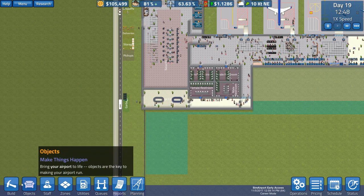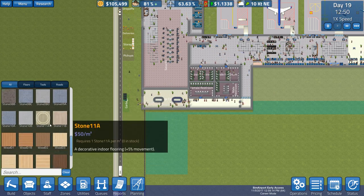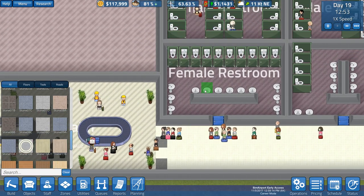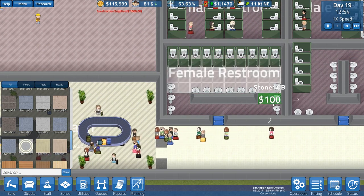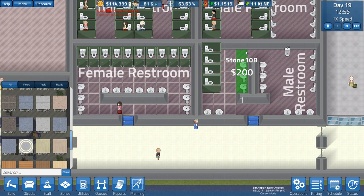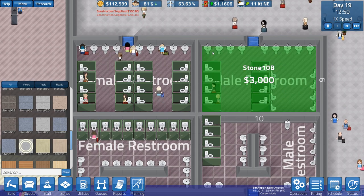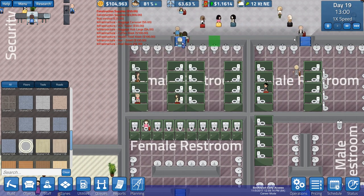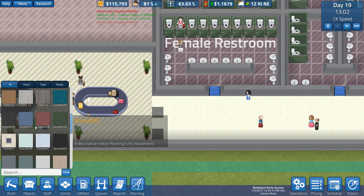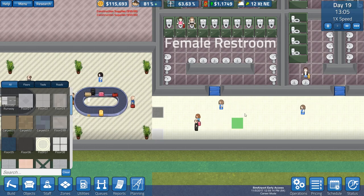Now those bathrooms do need to have some flooring installed. Let's put in maybe some sort of nice flooring for the restroom. How about stone 10B? Why not? I don't know if that's going to look much better than the concrete, but we're going to find out. I accidentally put some underneath that wall there, but oh well. I've made worse mistakes along the way.